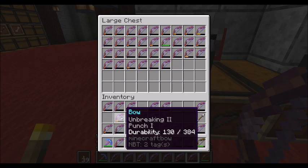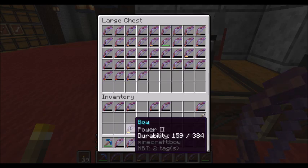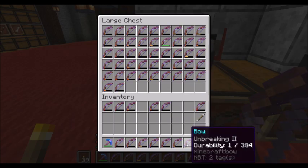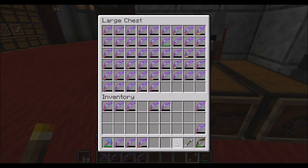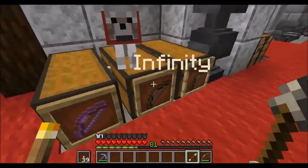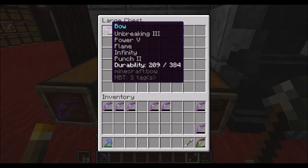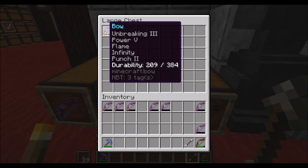Unbreaking, unbreaking, unbreaking, power, unbreaking, unbreaking, power, power — mending. So we've got this labeled here with infinity bows. This is kind of what I try to get up to: Unbreaking 3, I like to see Power 4 or Power 5 and Infinity, and by that point I usually get something else on there — Punch 2, Flame. My priorities are Infinity or Mending, Unbreaking 3, and Power 4 or 5. That's the goal, because if I can get bows like that I'm getting a pretty good armory.